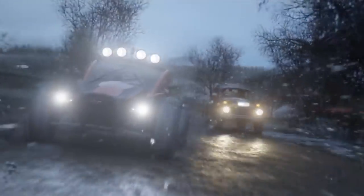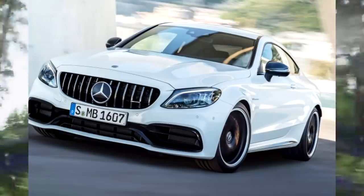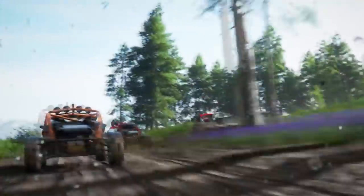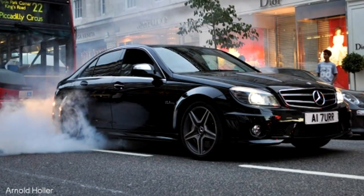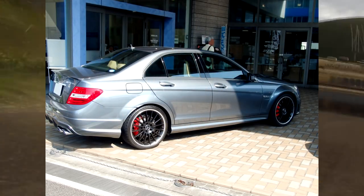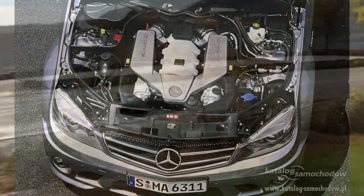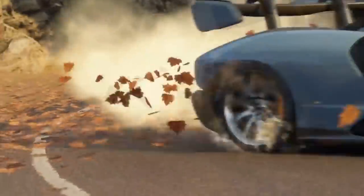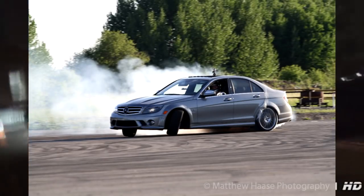Finally ending the list off at number 5, we have the Mercedes C63 AMG — not this stupid thing, but this. My childhood dream car. Seeing these cars roar past me when I went to London was orgasmic. They come with 4 doors which is something Mercedes seriously need to bring back. Powered by the iconic 6.2 litre V8 engine, this car produces over 450 brake horsepower to the rear wheels. This car slides like it's on ice, and if you haven't heard this car in real life, you are missing out big time.